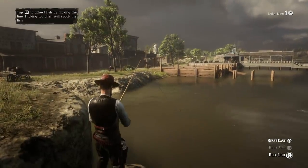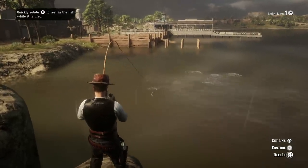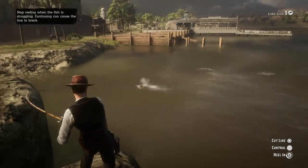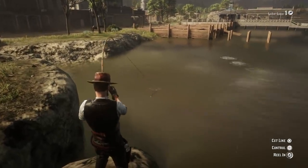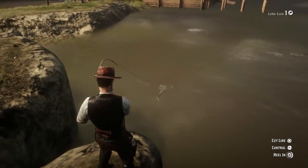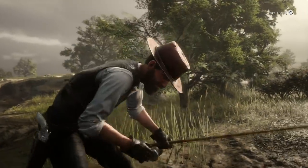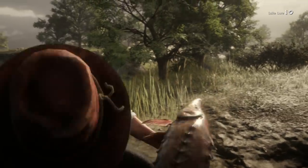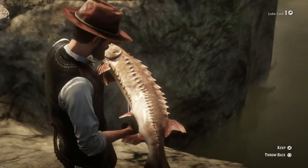So the fish that we're going to be looking for here today is the lake sturgeon. Lake sturgeons sell for $7.25. And if you get lucky enough, you can catch one of these guys about every two minutes, which means that every two minutes roughly you're going to be making $7.25. Which doesn't sound amazing in the grand scheme of things, but let's say you're able to catch 30 of these in an hour — that's about $217 just from catching this one fish, which is so easy.